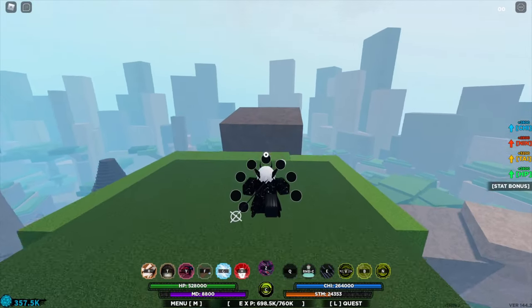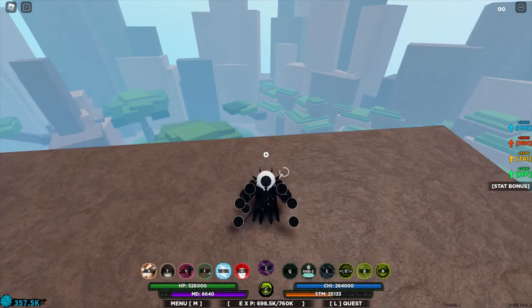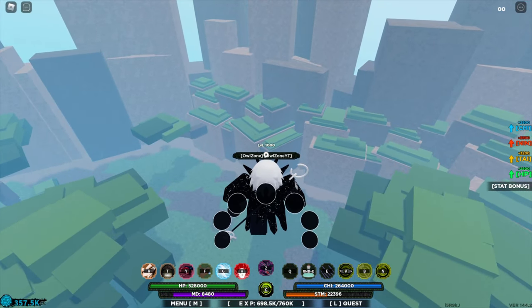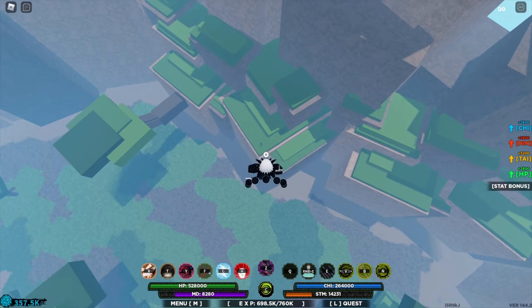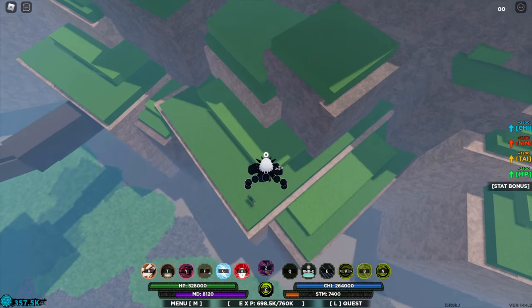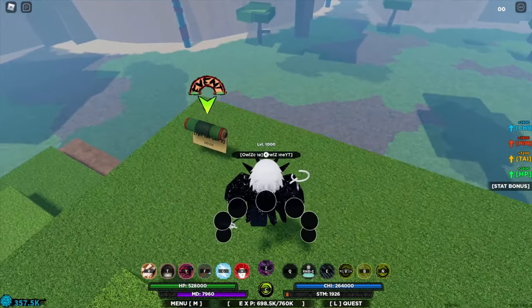Keep going here and I can actually see the boss scroll location from here. Let's get closer — down there you see there is a tiny scroll at the corner. So this is the location for this boss.